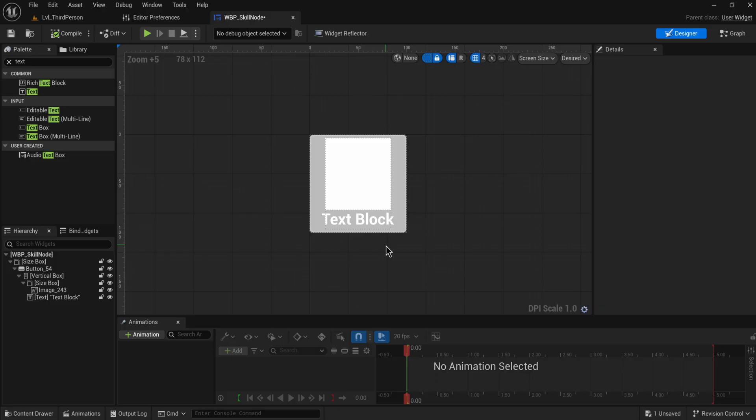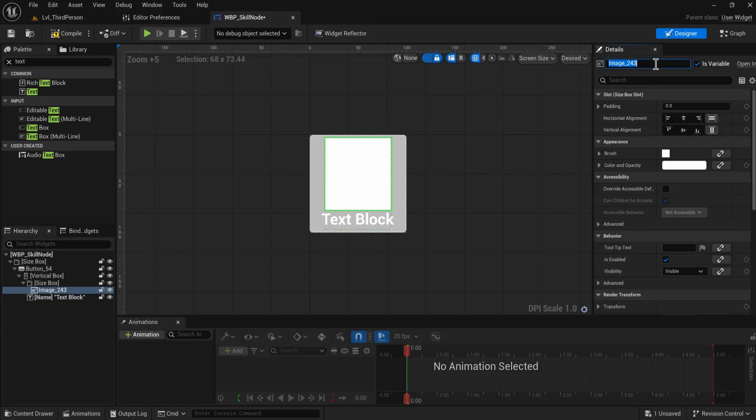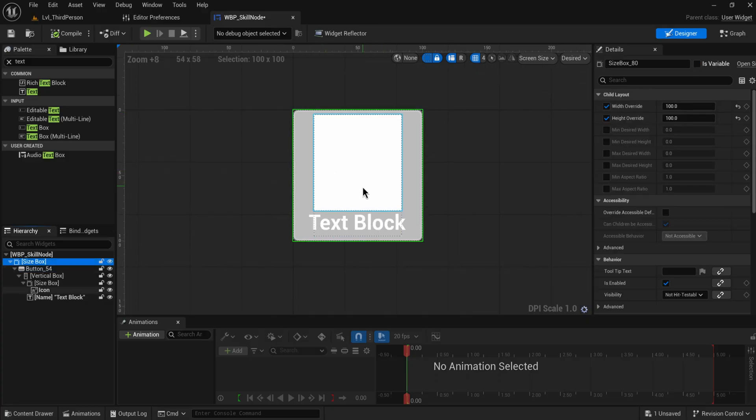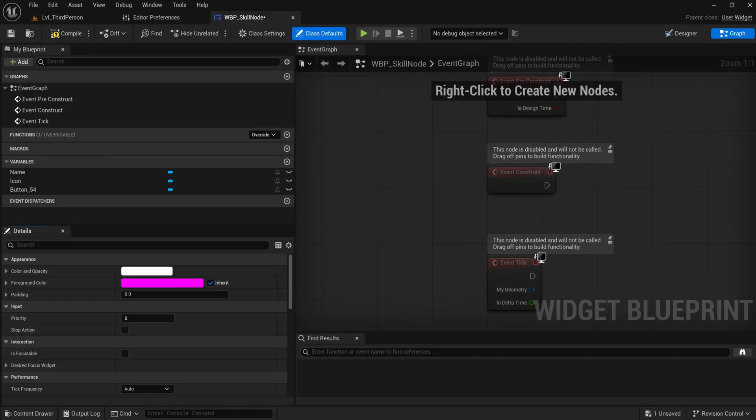I'll align the text block to center-center, set the justification to center, and set the font size to something like 12. We want to make sure a couple of things are set as variables so we can change them. The text we'll name 'node name', and the image we'll name 'icon' — we set both as variables. The button itself is also going to be a variable since we need to interact with it in code. We can also add a little padding — about five units on the bottom of the size box and a bit on top — just to make it look more visually pleasing.